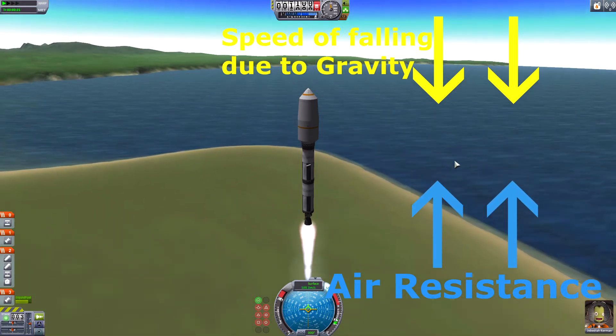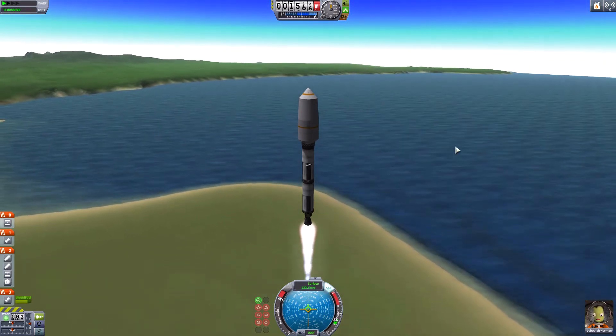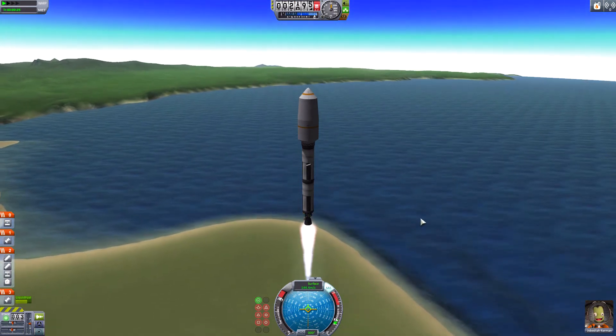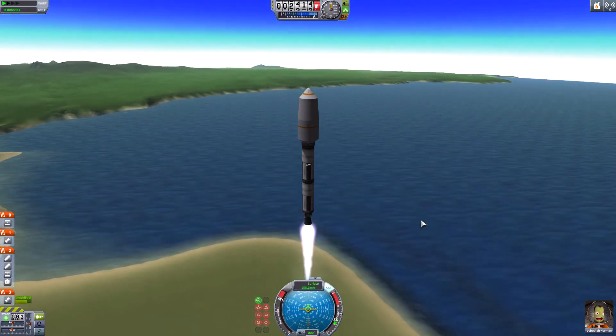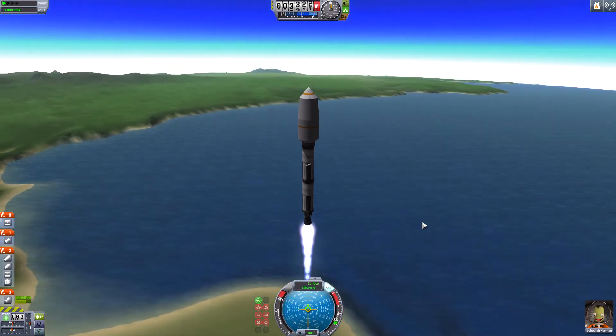The air resistance builds up until you get to a point where it's the same as the force pulling you down — and that's your Terminal Velocity. You no longer accelerate any faster. In fact, the further you go down the atmosphere gets thicker, so you should slow down. And why is this important, you ask?